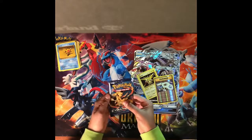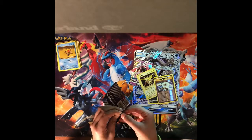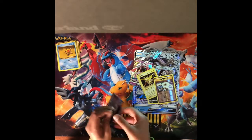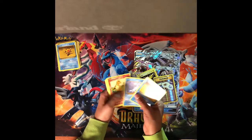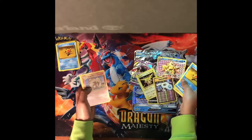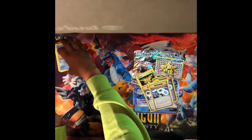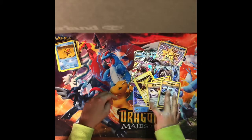Next we have the Mega Charizard pack. In this one we also have another Staryu, and ooh — we have a Starmie Break, a Blastoise Spirit Link, and a Pidgeot Spirit Link. So this one we got three cool cards.